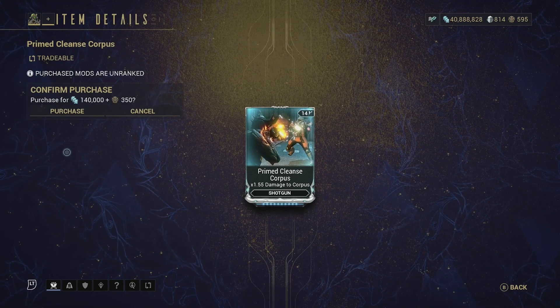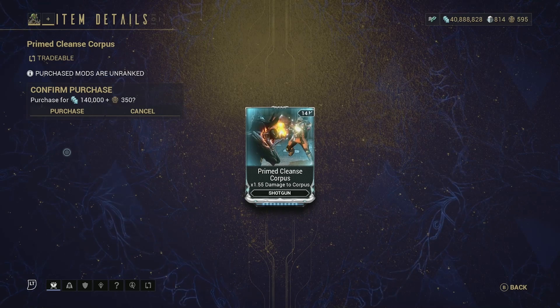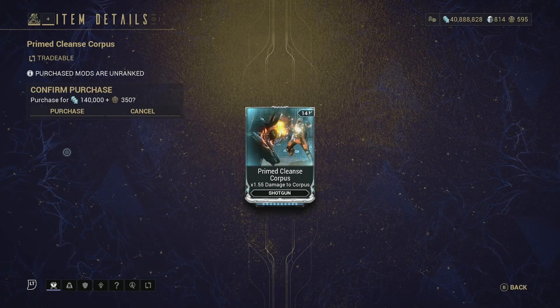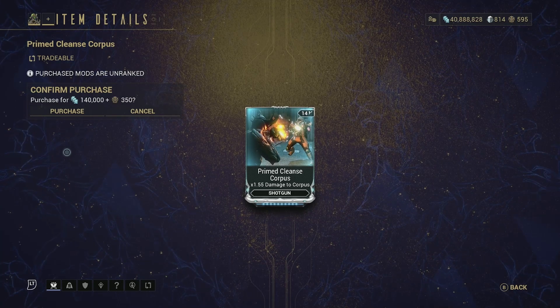Moving on we have Primed Cleanse Corpus — 1.55x damage to Corpus for shotguns. It's actually a pretty good mod. I don't like using Primed Cleanse or Bane mods myself, but if you really want to, this is an easy way to increase your damage against the Corpus faction.